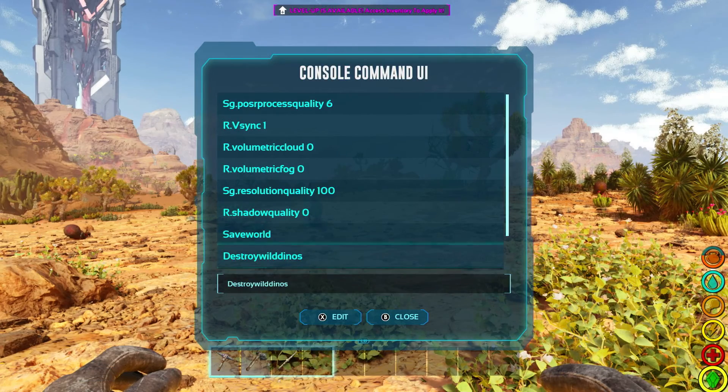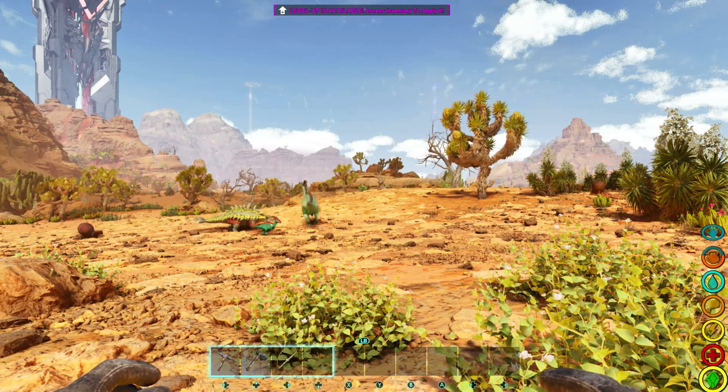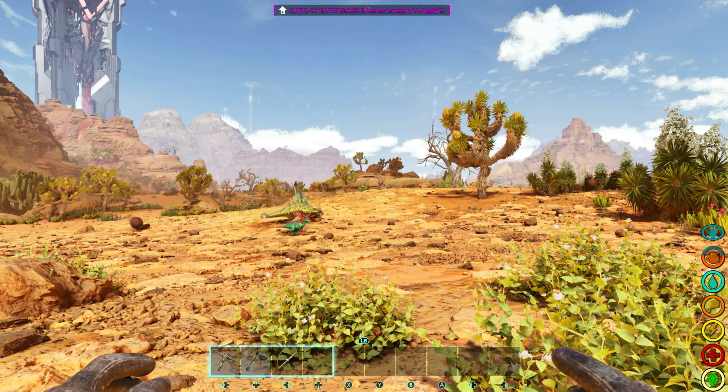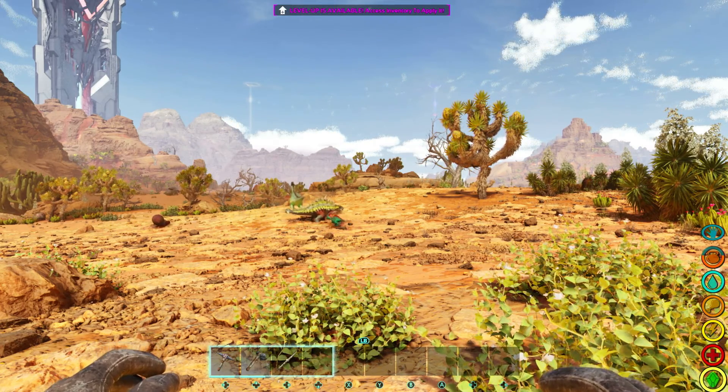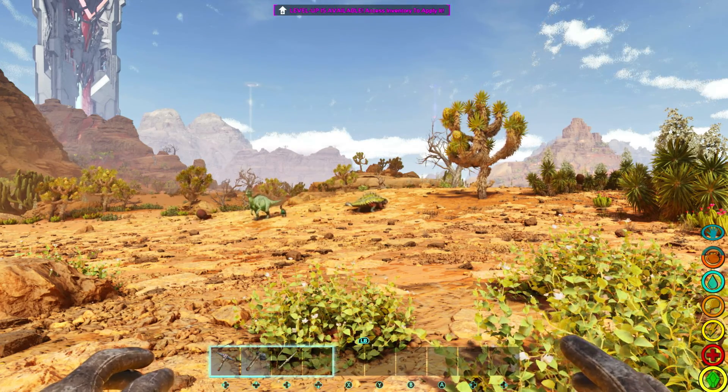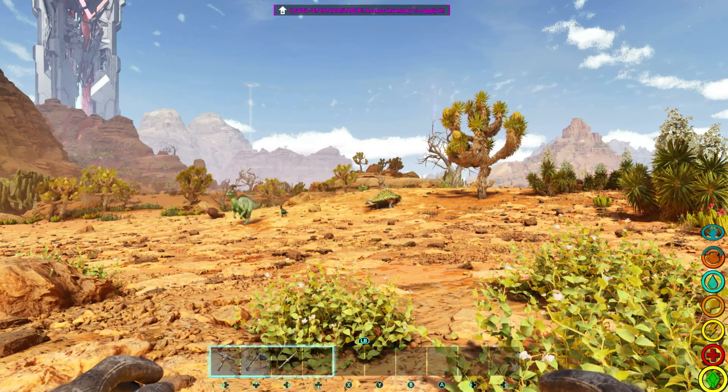The next one we're gonna be putting in is sg.ResolutionQuality 100. This basically jacks it up to actually looking like it should, at least in my opinion, on a revamped edition. A lot less pastel looking creatures and a little bit more detail to them.